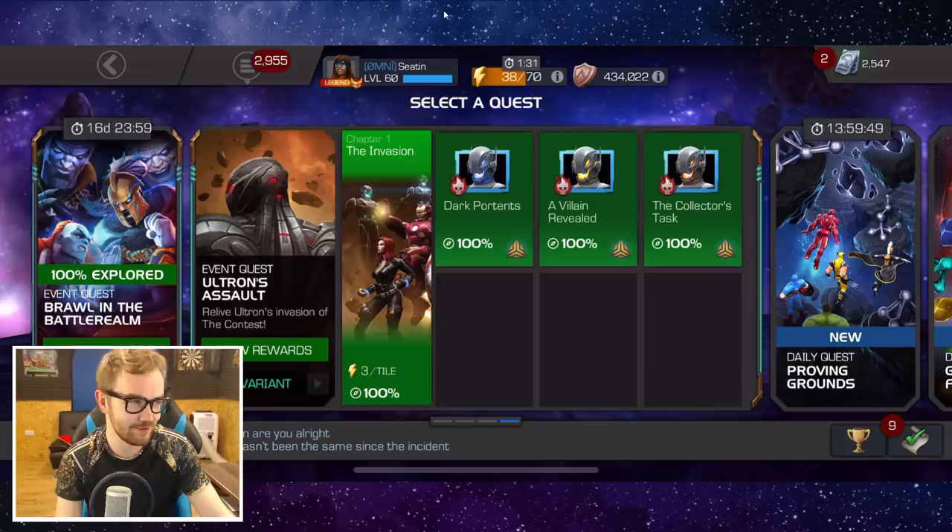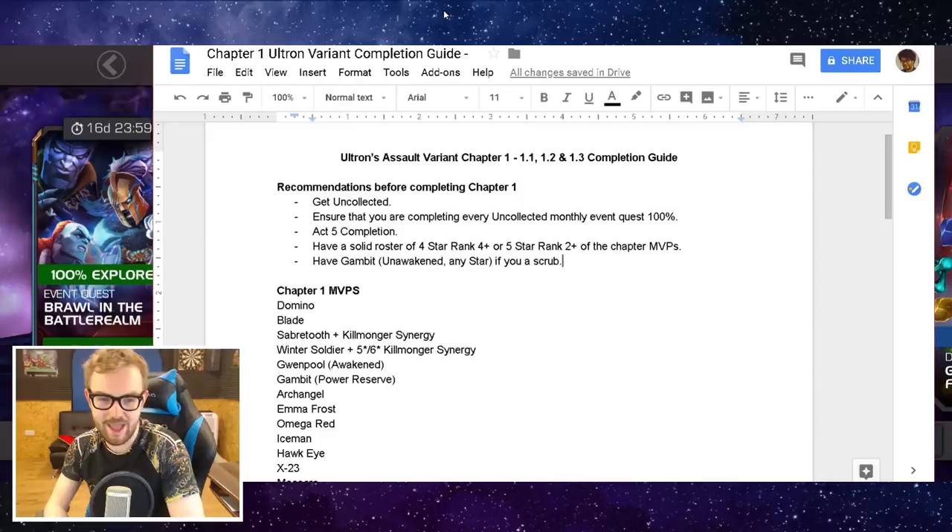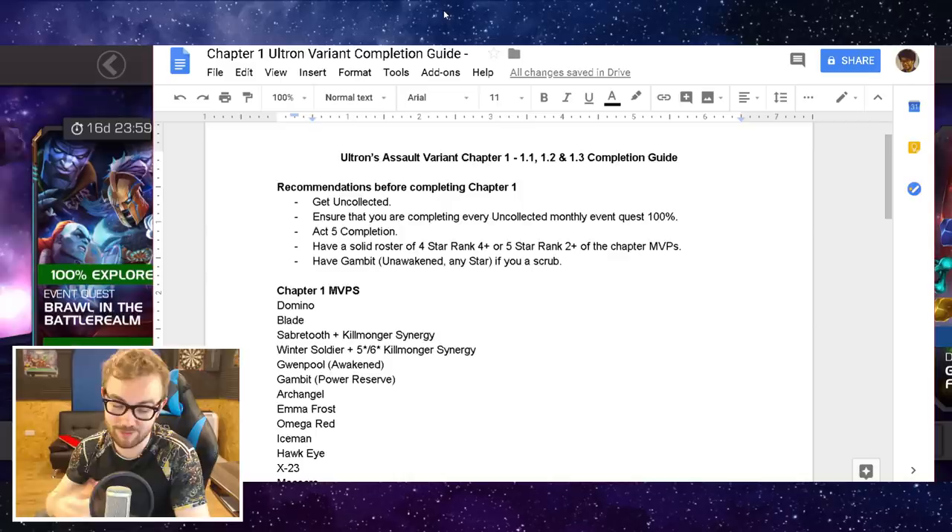My recommendations before even thinking about completing chapter one: get Uncollected, ensure you're completing every single Uncollected monthly event quest 100% — that's always the priority. Act 5 completion is arguably the thing to do before looking at completing chapter one, and you want to have a solid roster of four-star rank four plus or five-star rank two plus of the chapter MVPs — so at least five champions.